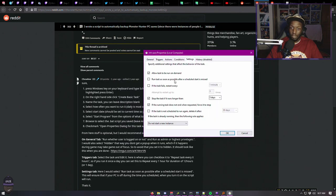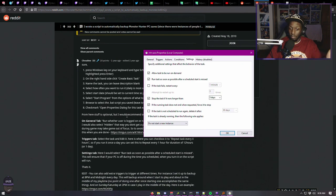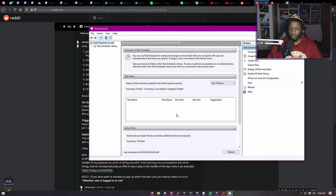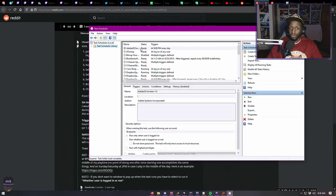Then go to Settings. Make sure to check 'Run task as soon as possible after a scheduled start is missed.' Basically if something weird happens — like an update — and the script doesn't run, it'll catch up. So if you turn your computer off right before it would have run and then turn it back on, it'll just do another backup. Hit OK and put in your password. That's it, it'll just run.